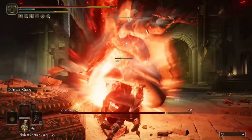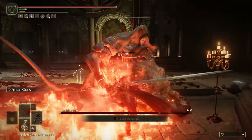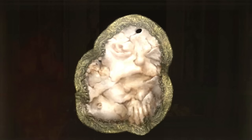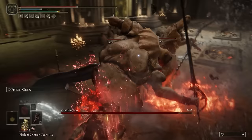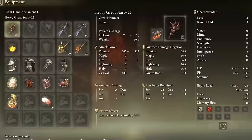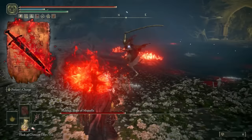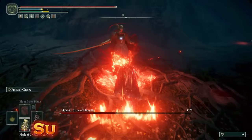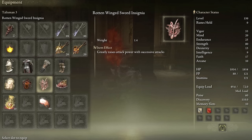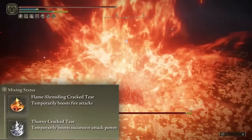The Pyro Cheese Master — front and center we have the prelate's charge. In my opinion, the best weapon to use this weapon art with is the heavy great stars. Every hit will grant you a bit of health back, and combined with this talisman it's effective enough to straight tank through attacks. It does innate bleed damage, which pairs nicely with the fact that we can enhance it with blood flame — very quickly building blood loss because of the successive attacks. We stack on the swaddling cloth and rotten winged insignia, use the lord of blood talisman for 20% increased attack power, and the mixed physic drink increasing successive attack and fire damage even more.